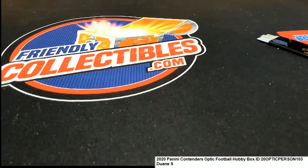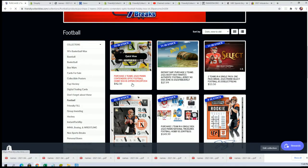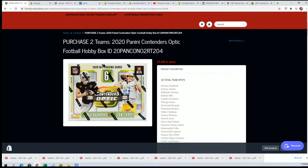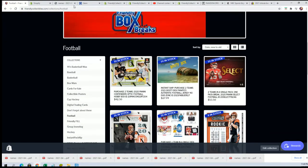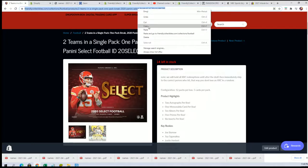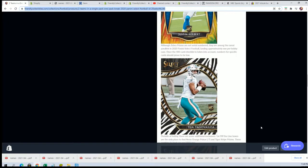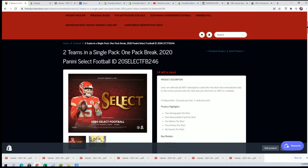I think we got all the bad boxes out of the way and we are bound to hit a monster here in Contenders. We do have Jake Select Football, and we have a couple of different formats. You get it real cheap in a Select, and we're doing these pack rips where you can get in for $13.50 and get two teams in a pack. That is right now our hottest Select Football format.